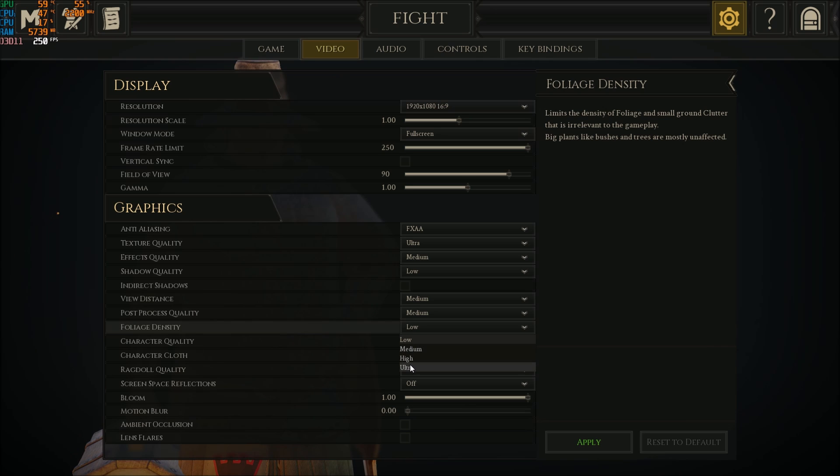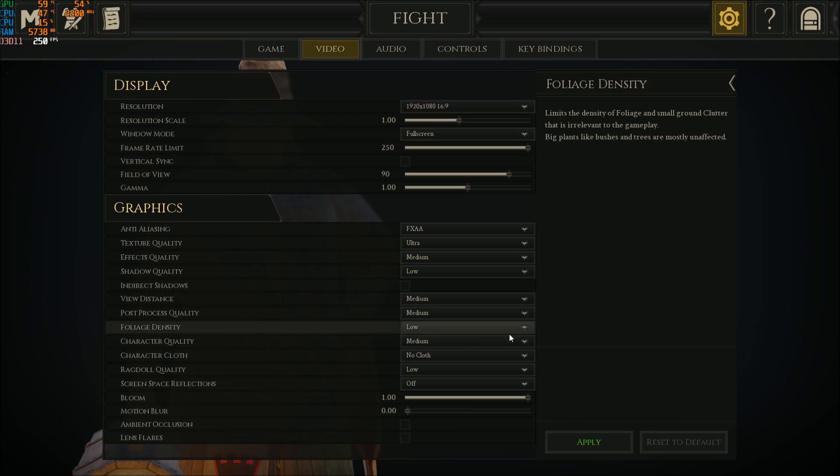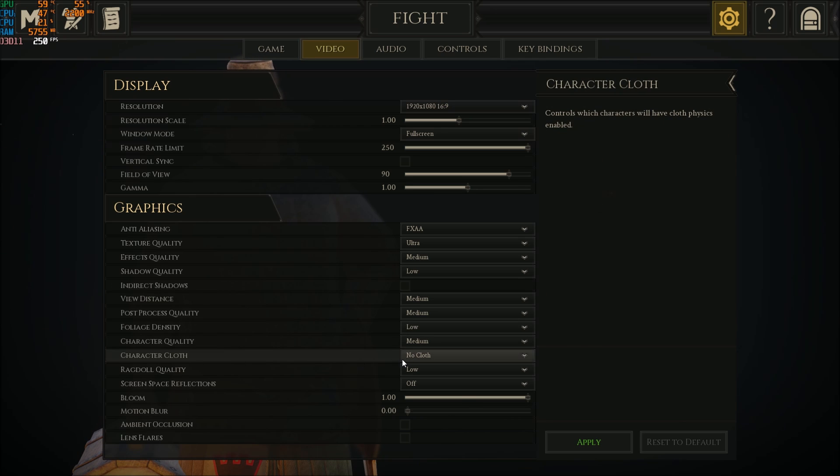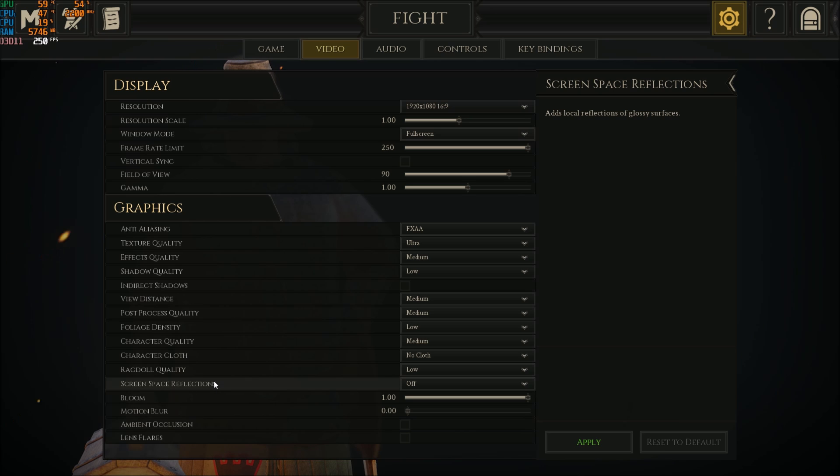Foliage density is really important — put this at Low. You gain 2% for each bracket and it doesn't decrease your image quality too much. Character quality gives only about 1% per bracket. Character cloth — if you don't have a really good CPU, set this to no clothes so you're not using cloth physics. Ragdoll is pretty much the same — if you don't have a good CPU, put it at Low.